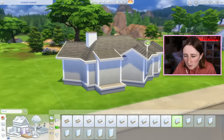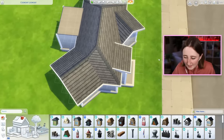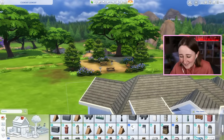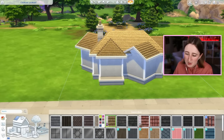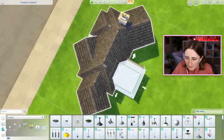We aren't allowed to add exterior walls, but we are allowed to add half walls, so if I wanted to I could put a chimney. I guess this house is small enough that we could probably put an actual chimney — one of the regular game ones instead of making some weird fake thing. What if we made it into like a little cottage sort of situation? My first thought was the thatched roof, but that's kind of ugly, so maybe I shouldn't do that.